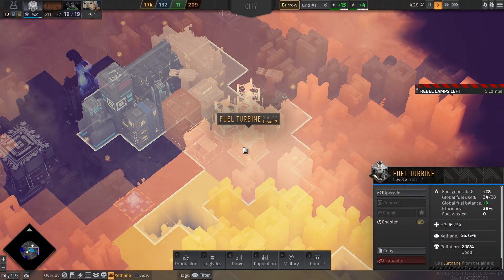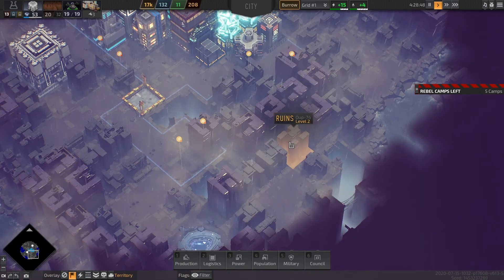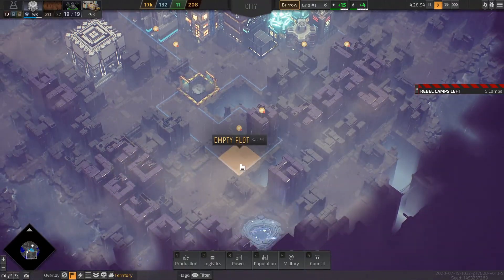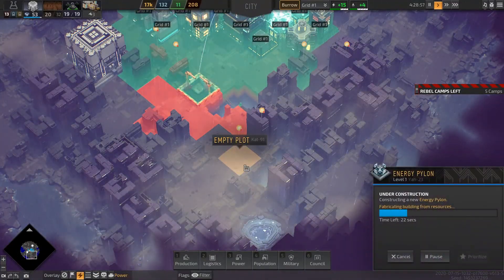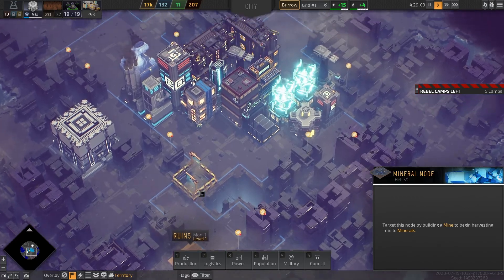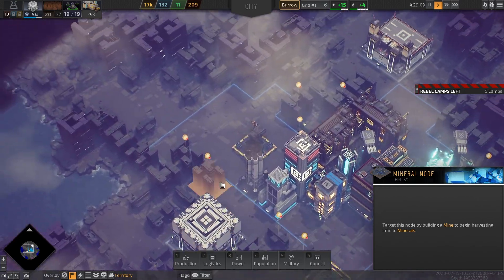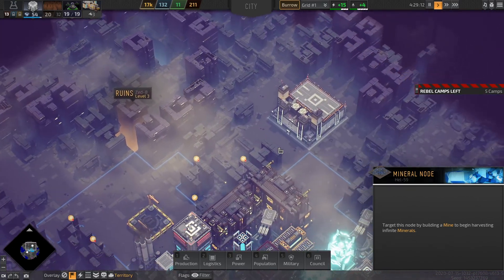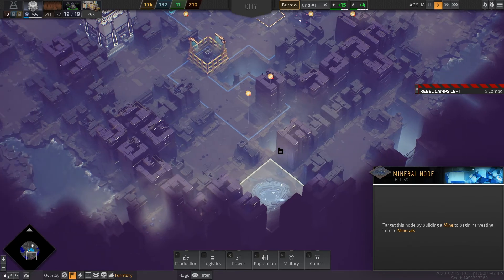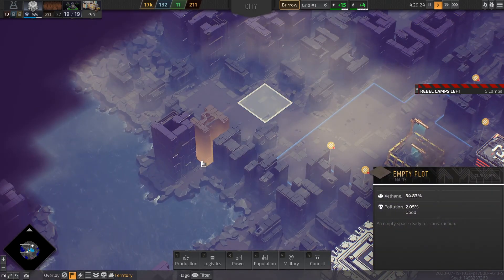This is the fuel turbine. I think I can afford to upgrade it again, or I'll wait for this energy pylon to be finished. Then I'm going to build the mine somewhere here — maybe the mine will get the resources. I never had a mine quite like this before; I had one very close to a mineral patch. And I have no idea what the map size is. What is this? Ruins level 3.